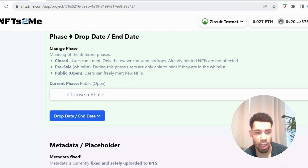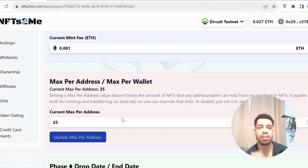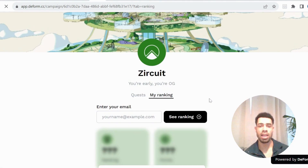You need to change the minting setting from closed to public — hit that change from closed to public. And that is everything that needs to be done with NFTs-to-me.